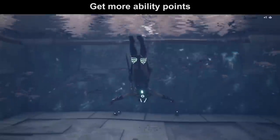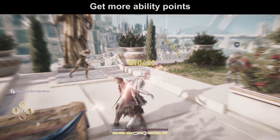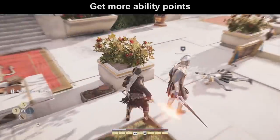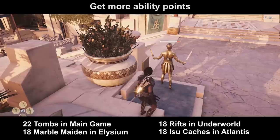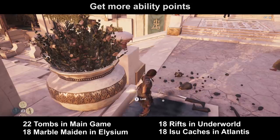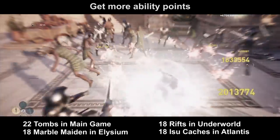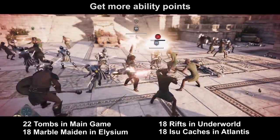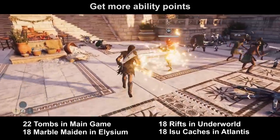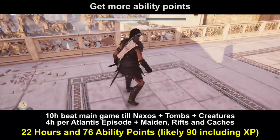Tip number 7. Doing a New Game Plus is also the fastest way to gain more ability points — faster than any XP farming method. You can recollect all the free ability points from tombs again: 22 points from tombs in the main game, 18 points from the marble maiden in the Atlantis DLC, 18 points from the rifts in the Underworld, and 18 points from the Iizu cages. That alone is a total of 76 points you can easily collect, reachable within around 22 hours of playtime — one ability point every 15 minutes.